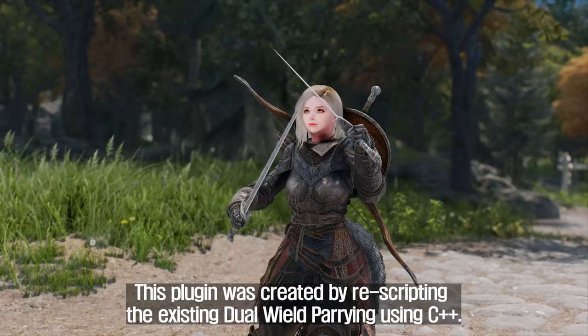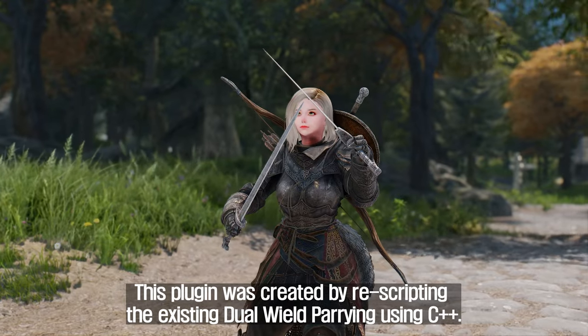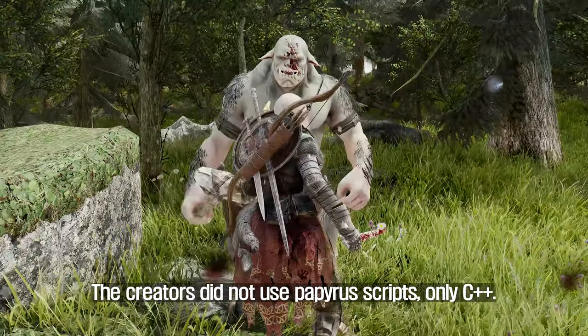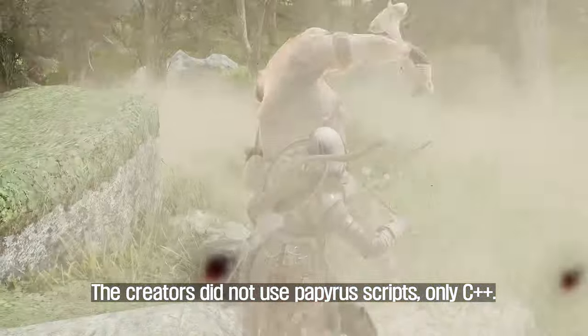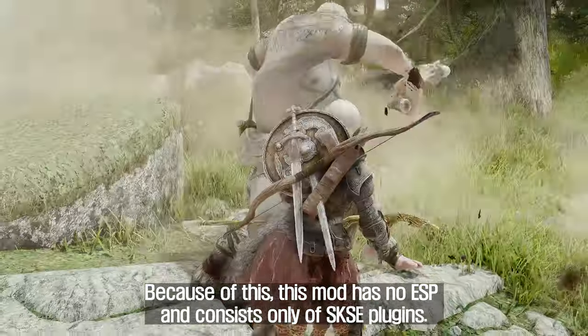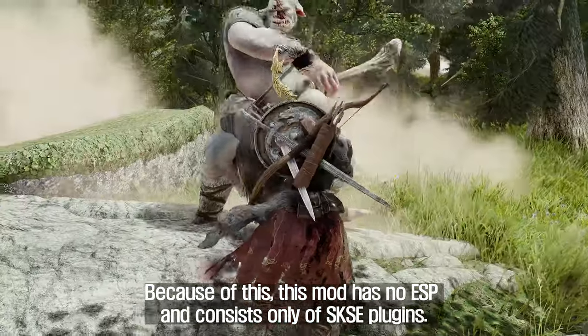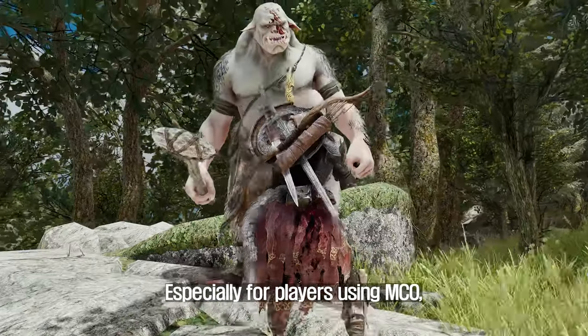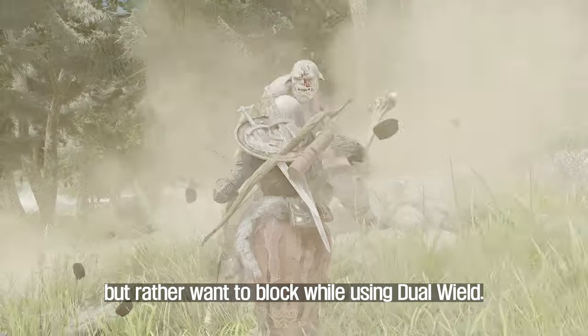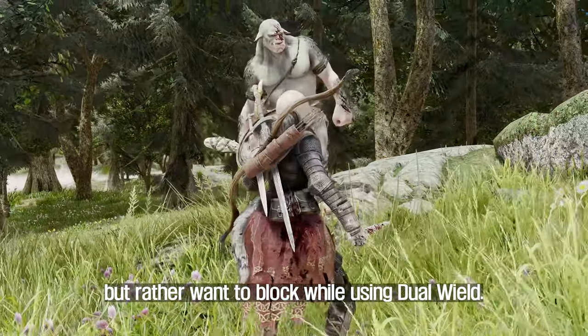This plugin was created by re-scripting the existing dual-wield parrying using C++. The creators did not use Papyrus scripts, only C++. Because of this, this mod has no ESP and consists only of a SKSE plugin. Especially for players using MCO, they don't need to attack with their left hand but rather want to block while using dual-wield.